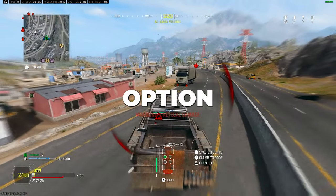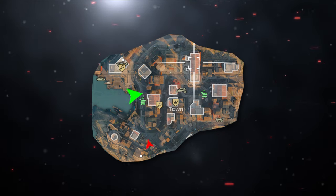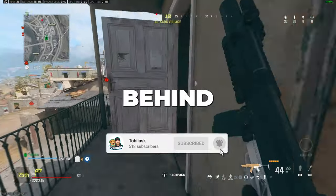For the last perk, there's only really one option for me, and that is High Alert. This lets you see which direction you're being looked at from a range of up to 100 meters, giving you a huge advantage and keeping you alive if someone's trying to line up that perfect headshot on you, or just creeping behind a door.